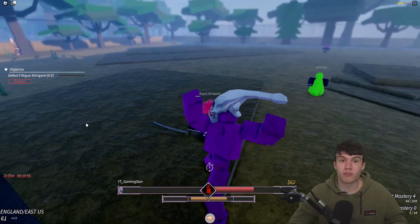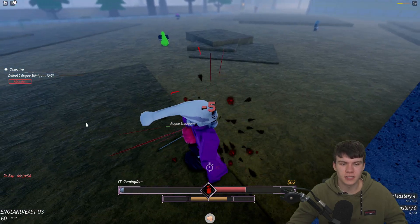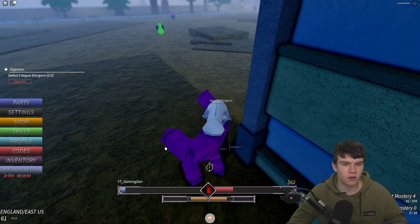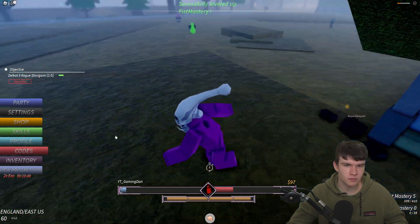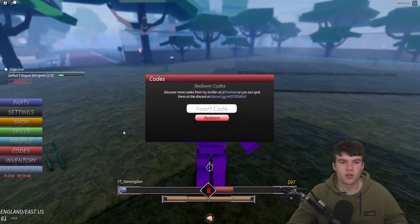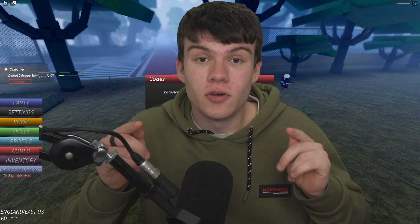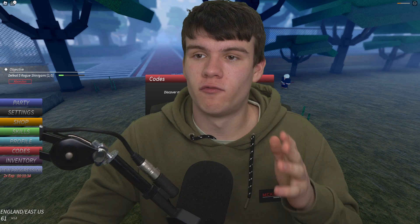If you do not know how to claim codes in Project Mugetsu, what you're going to want to do is click on the menu to pull it up, then go ahead and click on 'Codes' on the left. After that the code menu will come up. These codes are in no particular order, so let's just get into it.